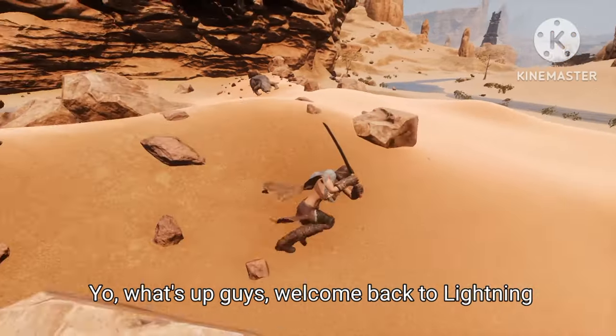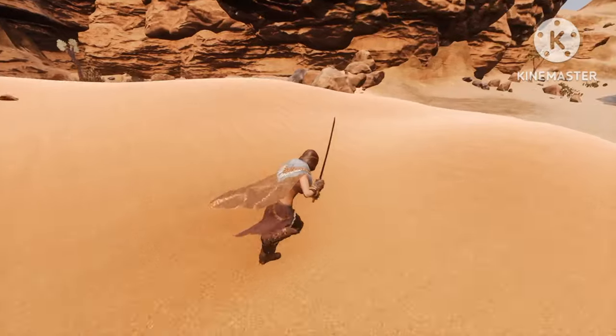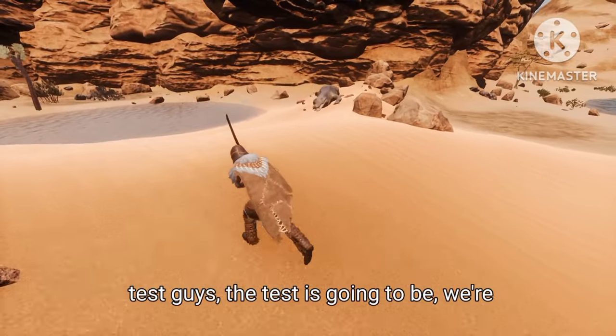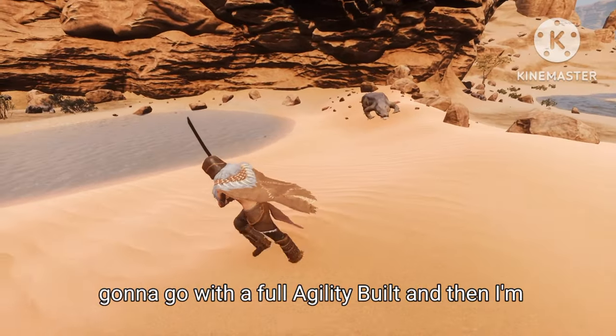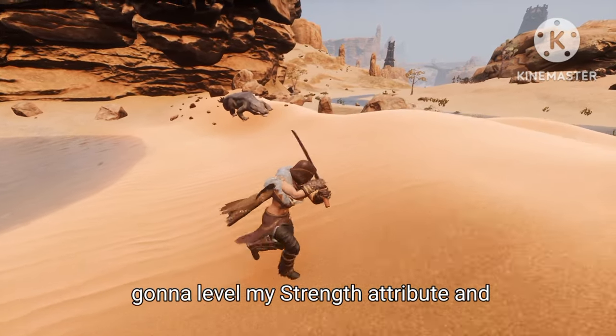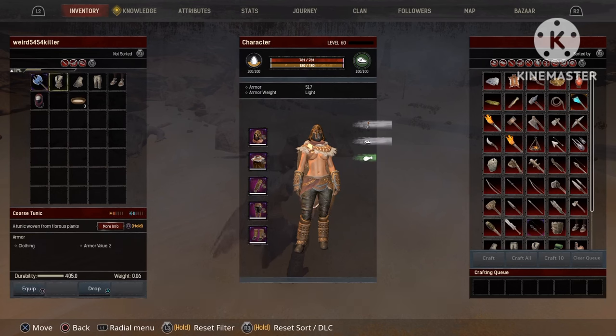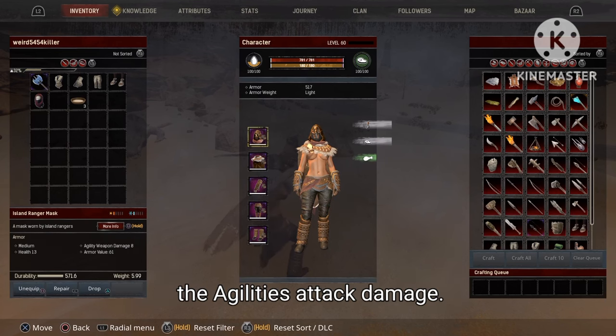Welcome back to Lightning Gaming. In today's episode I'm going to be doing a test — we're going to go with a full agility bolt and then level the strength attribute to see if strength will influence the agility's attack damage.